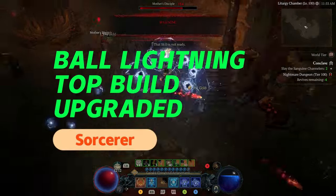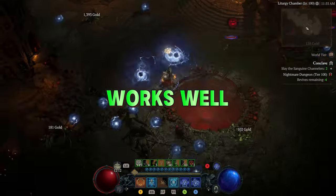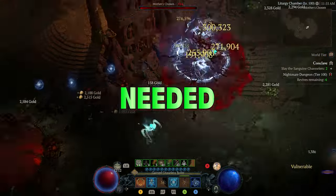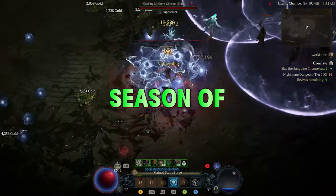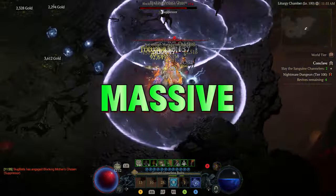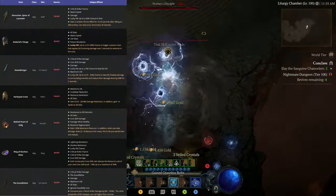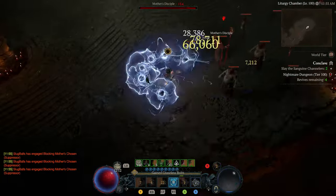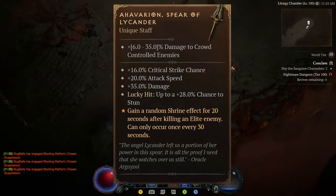The Ball Lightning build is very strong in Season 2, which we went over in our last video. This build works very well without any uber unique. After maybe close to 70 or 80 runs, this staff — a Haverian uber unique — finally dropped for me.